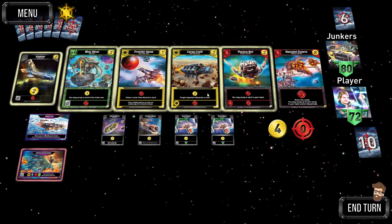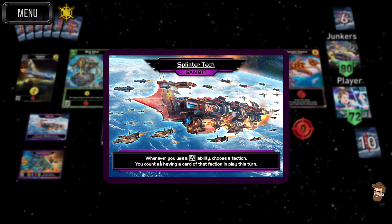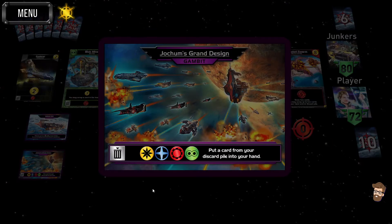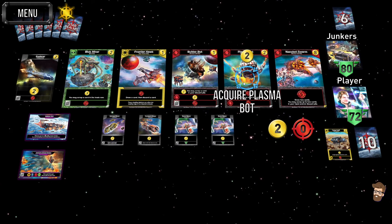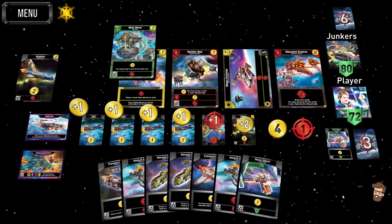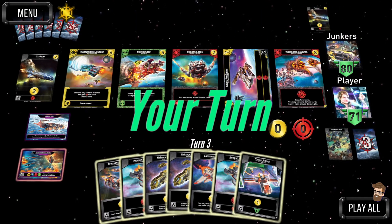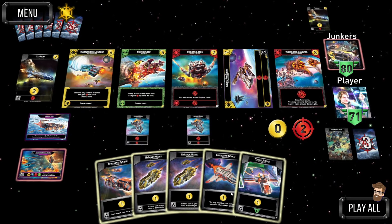The Splinter Tech gambit: whenever you use a shard ability, choose a faction — you count as having a card of that faction in play this turn. The Grand Design gambit activates all abilities and puts a card from your discard pile into your hand. I'll grab the Cargo Craft and the Plasma Bot as a good starter. Now you have a seven card hand — starting off you only had four to work with, and there's that Worthless Junk.